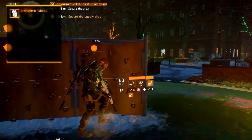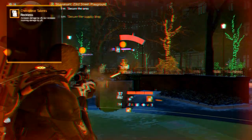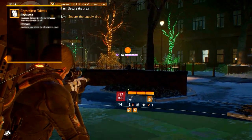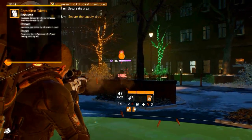The chest piece also has five talents. Reckless, which makes you deal X% more damage, but you also receive Y more damage. Robust, which increases your armor by X% while in cover. Rapid, which decreases the cooldown of your healing skills by X%.